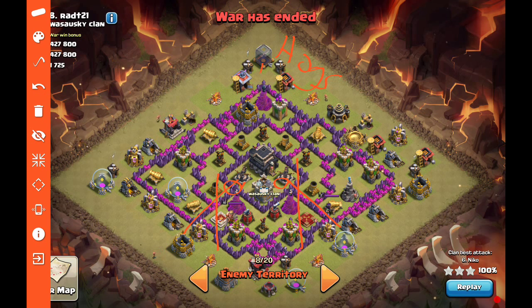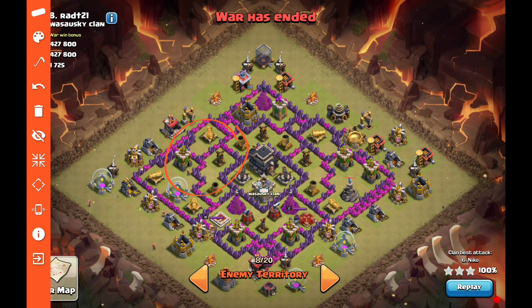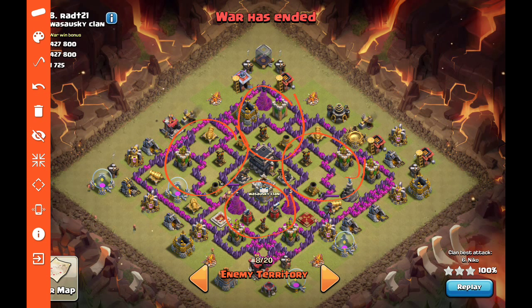If you look at the pathing, the hogs go here, here, here, and then split. You're worried about heal patterns and covering potential giant bomb spots — he's going to bring four heals. Whether it's heals or rage you can basically get spells on a large chunk of all the defenses with such a tight compact group. Let's go ahead and see how Niko does this three-star attack.